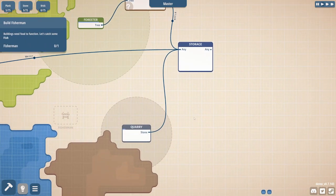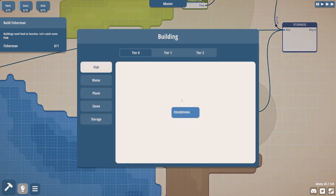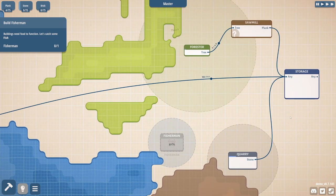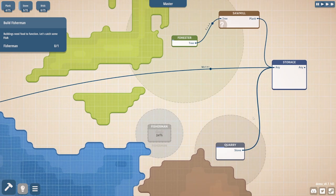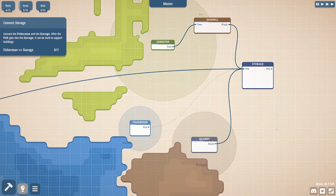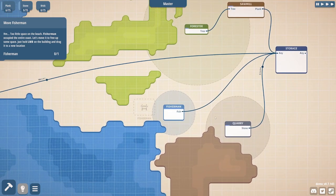Buildings need food to function. Let's catch some fish. Fisherman go here — fisherman needs to be near water. I wonder if there's a fast forward. There is a fast forward, and there are quick buttons. So we're putting fish in the storage. Too little space on the beach — the fisherman occupied the entire coast. Let's move it to free up some space.